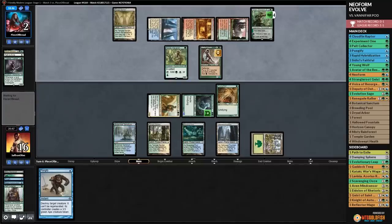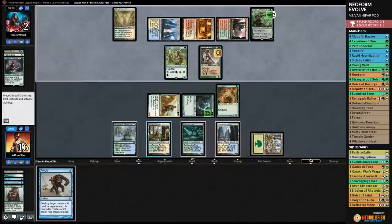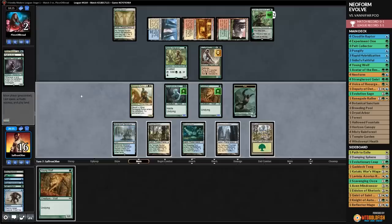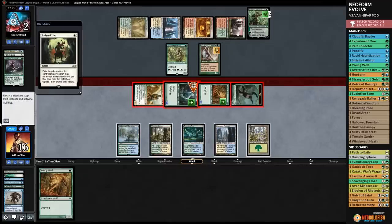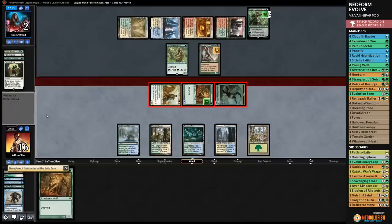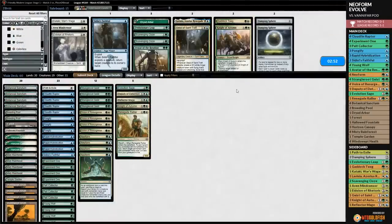Opponent plays Vivian and ticks down. We Pongify Young Wolf pre-combat, attack with four lethal threats against two blockers. Opponent needs two blockers or removal plus one-mana blocker. They have another Path - but we get there. We win the match and realize Collected Company is what they're playing, making Even Mind Sensor and Sidisi's Faithful good sideboard options.